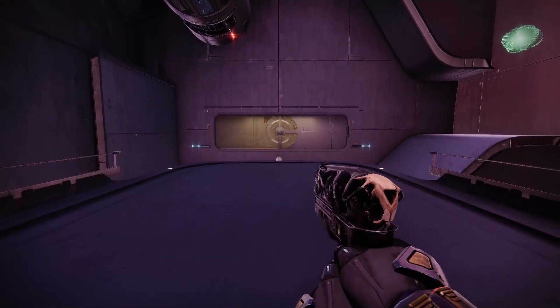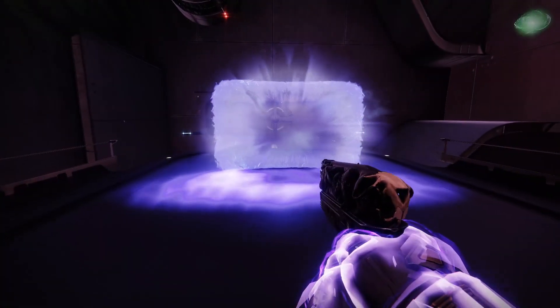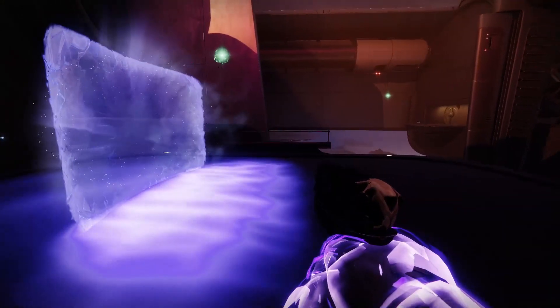The way this exotic perk works is by simply activating your barricade as normal. However, when activated, you'll store your barricade nice and tightly instead as a grenade charge, ready to be thrown at a moment's notice.